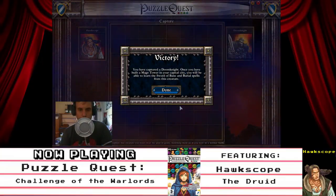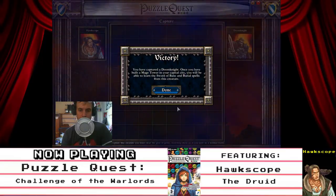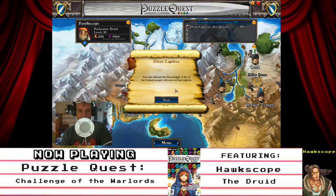You are victorious! You have captured a Doom Knight. Once you have built a mage tower in your capital city, you will be able to learn the Sword of Bane and burial spells from this creature. Done like dinner. Oh yeah. You have defeated the Doom Knight. Quite a few of the undead escaped with some of their captives.